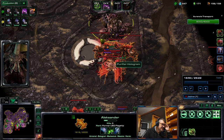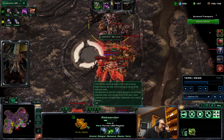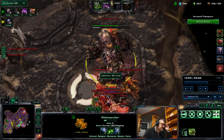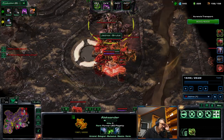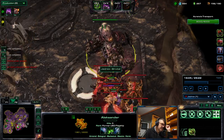Alexander deals 20 damage with each egg it drops, but it's not much — so it's almost nothing. The biggest damage Alexander will actually deal over here is by falling on these enemies when it times out or gets killed.